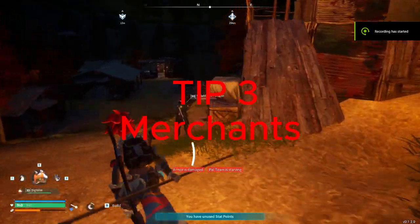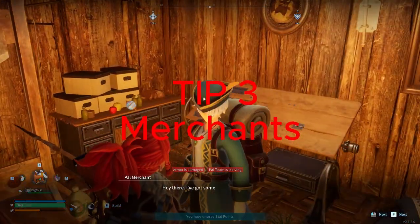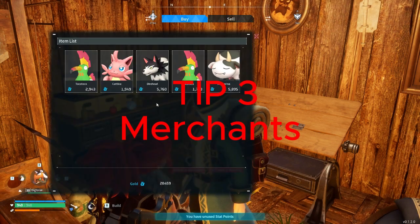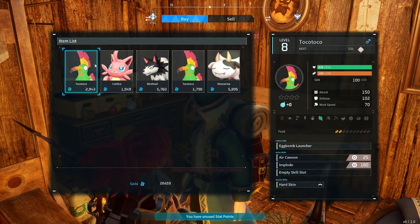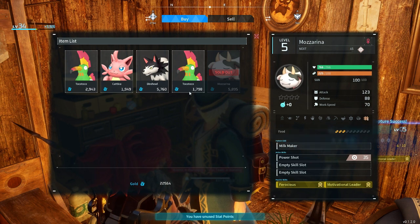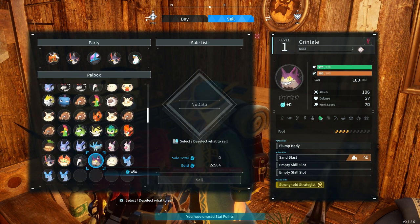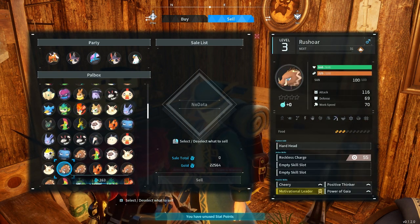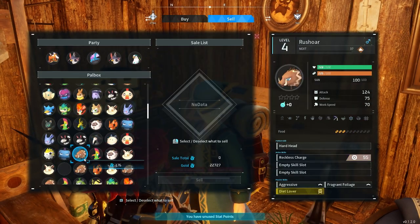Tip number three is to utilize the merchants as much as you can. There are three different types. The first one is the pal merchant. You can come in and he has the basic type animals. When you're looking, you want to make sure you're picking the ones with the best skills — this one has two gold skills, ferocious and motivated leader. You can also sell excess ones you don't need; I just right-click and get 163 gold. They're pretty easy to farm out, so it's a good way to build up some reserve cash.